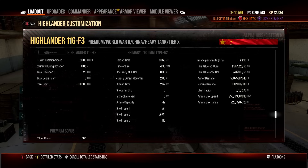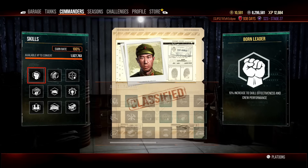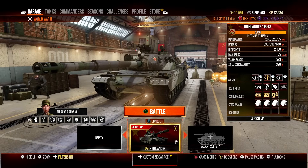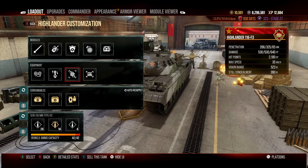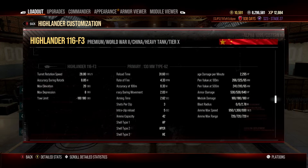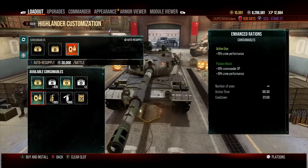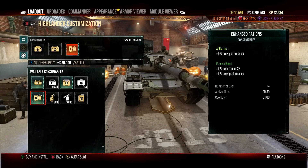This means the Highlander 116 F3 has one of the worst DPMs for a tier 10 heavy — just 2,295 damage per minute, even with a commander boosting reload speed via rapid loading, and ventilation also slightly improving DPM. That limited DPM makes you a sitting duck for a long time during games. Even using enhanced combat rations, the reload is so long that other players can deal more damage to you in the meantime.